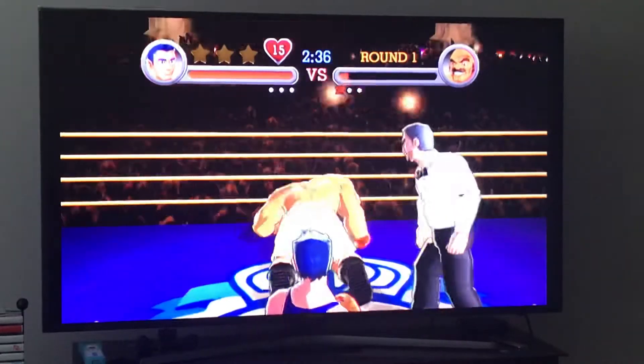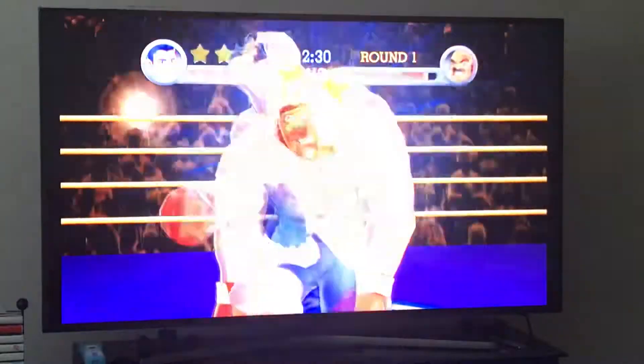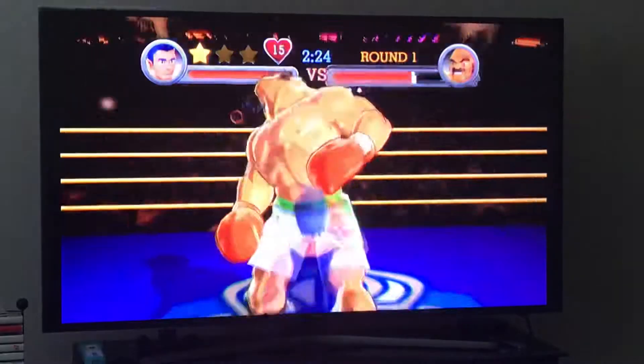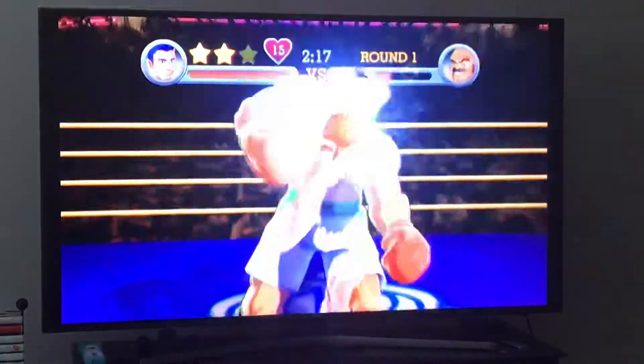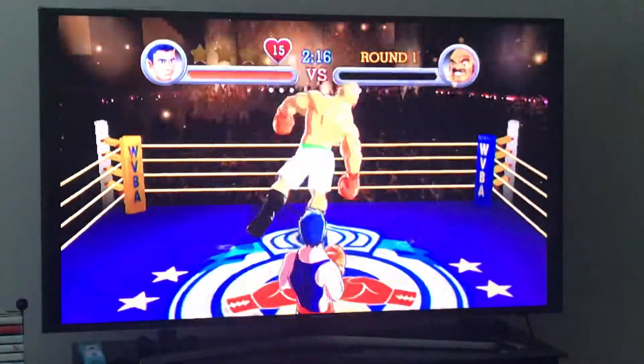Wait just a little bit and punch him; wait just a little bit and punch him again. Remember to alternate left and right when doing combos — it doesn't matter if you alternate perfectly, I usually alternate anyway. Just keep punching him until you get the star. Hit him three more times after this and you'll get the star, then hold down A and send him to the canvas.